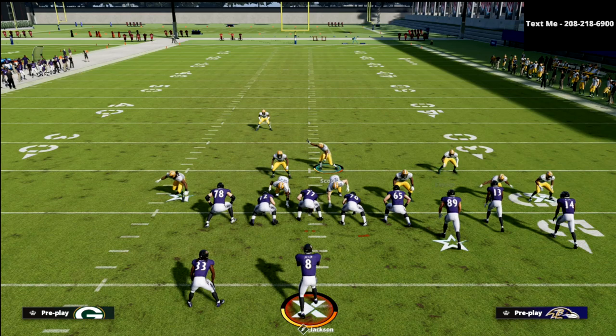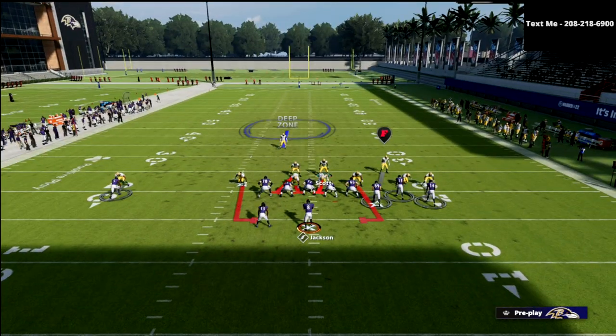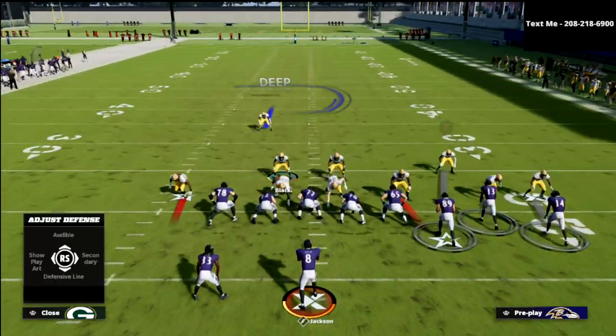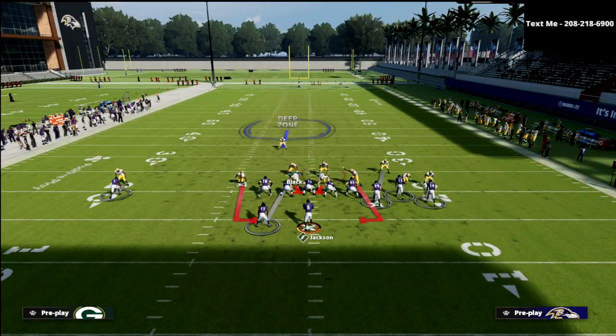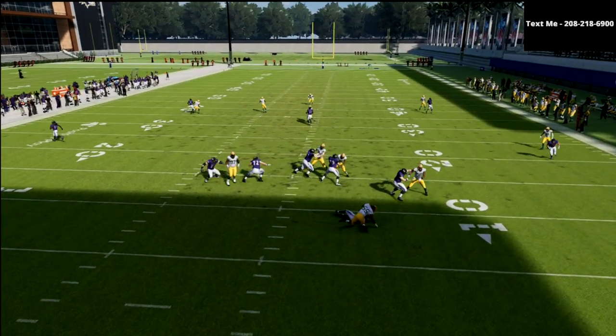Basically, we want this linebacker to be out here. However we can get him out there, you can kind of fiddle around with it a little bit and move them. The placement of the linebacker really does help a lot. There's the pressure that we're talking about — see how we get that edge pressure.